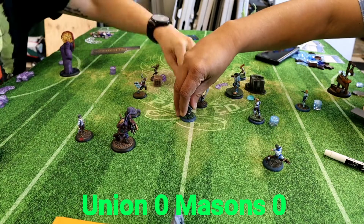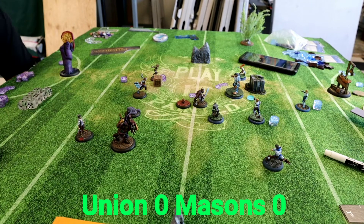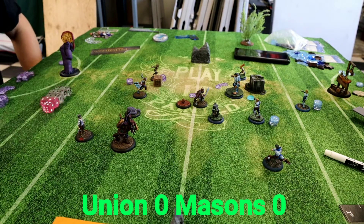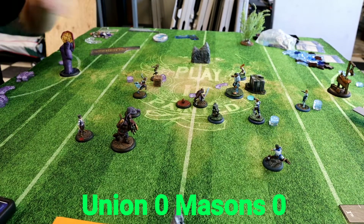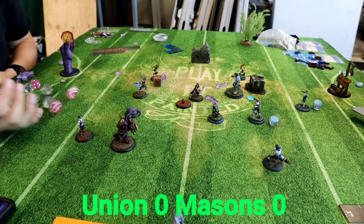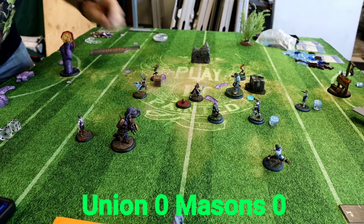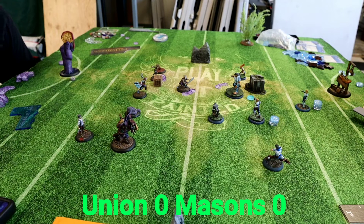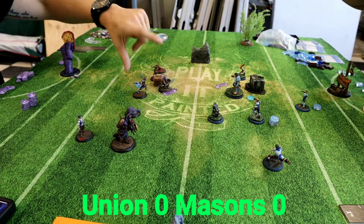Black Heart tries to declare a charge on Brick, faces a counter charge by Marbles which does nothing, but then Black Heart starts the party on Brick. Two, three, and cover is pretty brutal — you're not going to get too high up the playbook. Black Heart does mostly dodges, a little bit of damage, then passes the ball back to Minx — a move to get forward, gain momentum, and put himself in position.